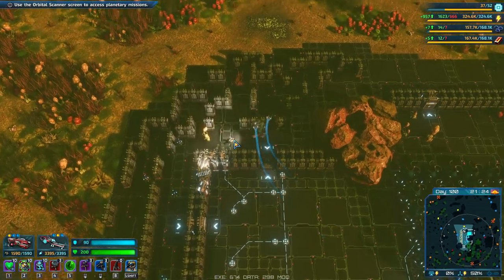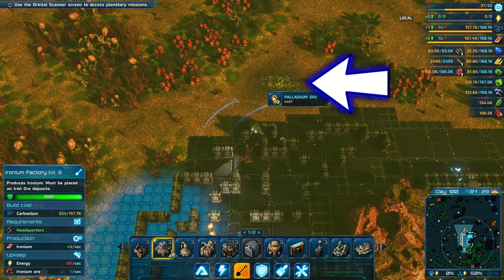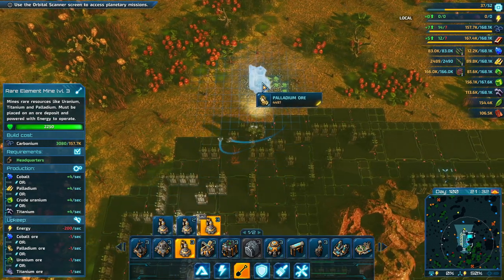When a distant outpost depletes its resources, sell the old miners and build new ones on a nearby deposit without moving the entire base. Simply connect them remotely with wire connectors.